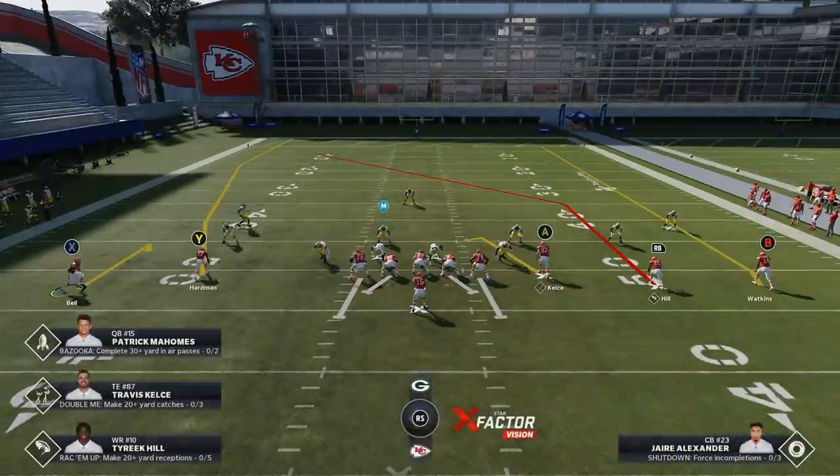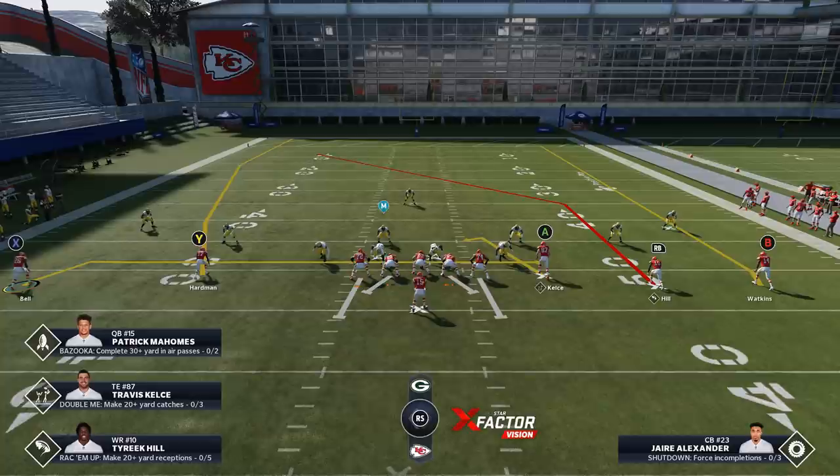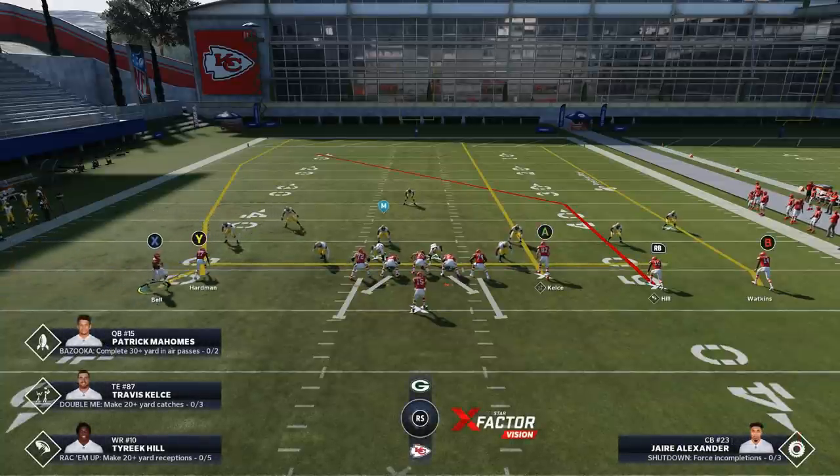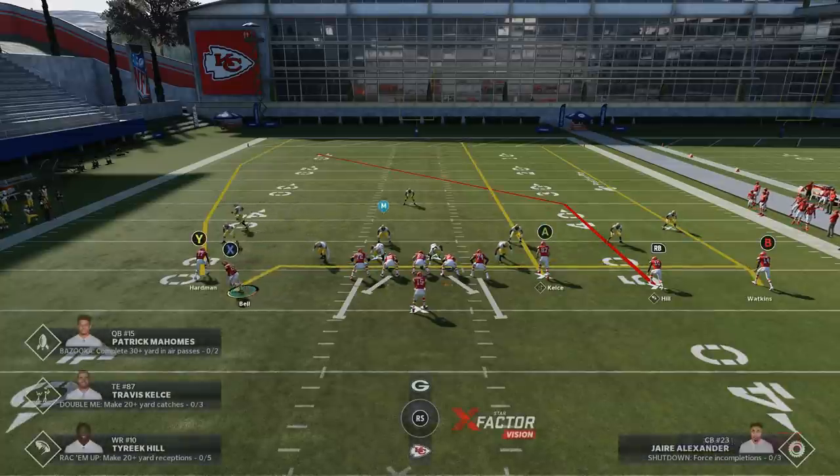Now that I can do this play without motioning in this receiver — or this running back rather — into the slot, I feel like this adds another dimension. Number one, it keeps the offense nice and spread, which is really what makes this play successful. This is one of the most widespread formations in the game, and that's one of the reasons I find so many holes in coverages. But it also doesn't give away where the play is going — a lot of times that motion lets your opponent switch over to a cornerback or safety to stop this play.